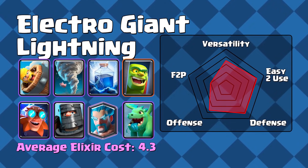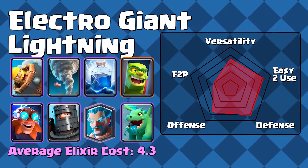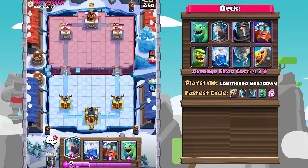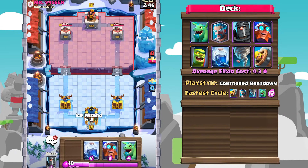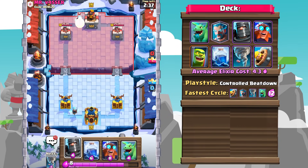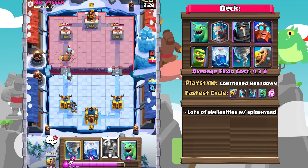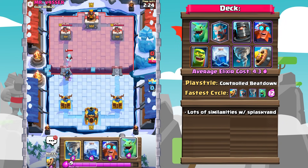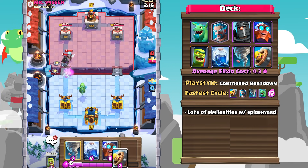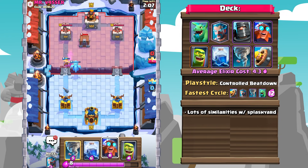Number 4: Electro Giant Lightning. This is probably the only Electro Giant deck that is really seen; however, it is very popular and for good reason. It is quite effective, and a lot of players still are getting used to defending that Electro Giant. Looking at this deck, you can see a lot of overlap between a more popular version of Splashyard — with the Baby Dragon, the Ice Wizard, the Goblin Cage, as well as the Tornado forming the core of this deck. The playstyle is still beatdown-like because you're trying to build up big Electro Giant pushes, but there's also more of a control aspect as well.